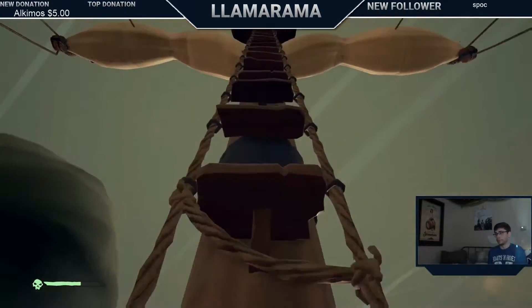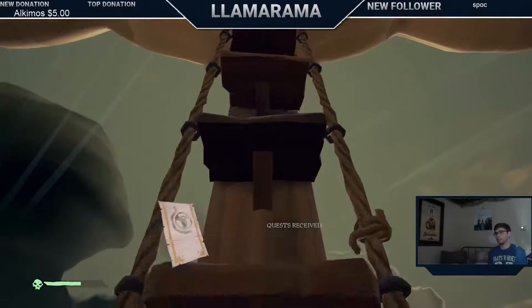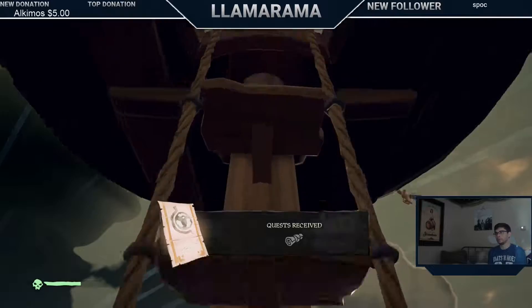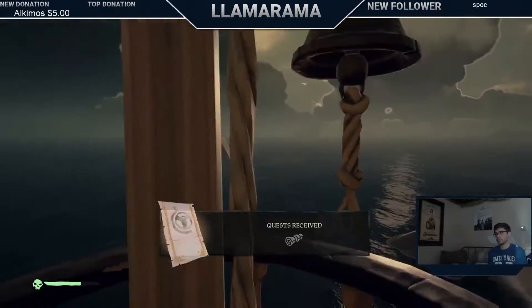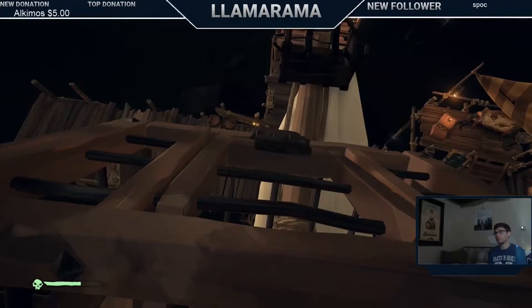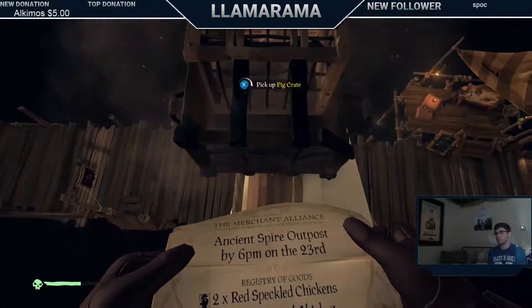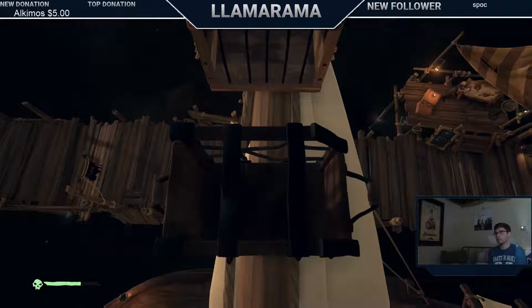You can even do things like stacking your snakes close to the ladder to the crow's nest. If you get nine or ten snakes just to the side of the ladder, as people climb up who are boarding your ship, they will actually be one-shotted by the snakes.